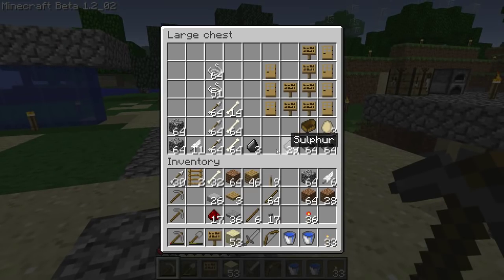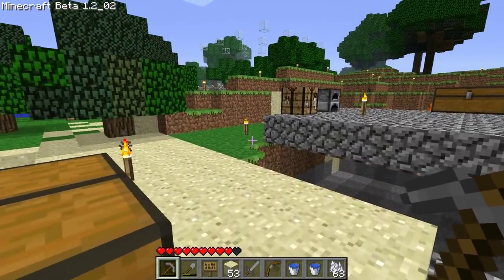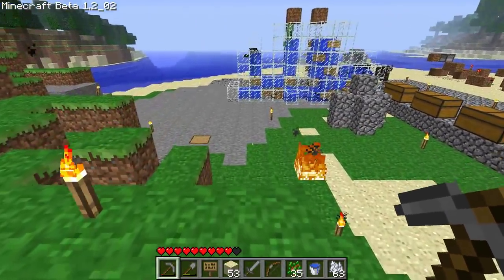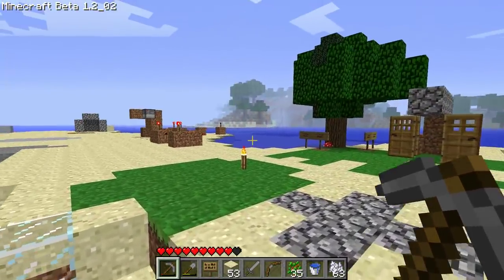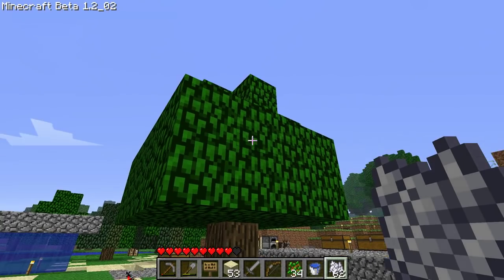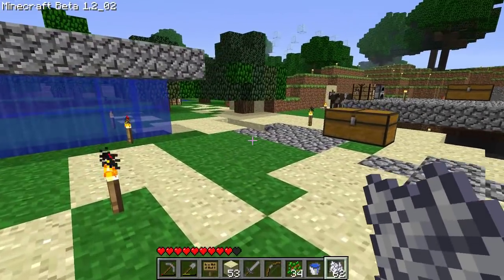We're going to be researching things this episode, and one of the first things I wanted to check out is this bone meal deal. I've heard — I haven't tried it yet — I've read that you can use bone meal to instantly grow trees and wheat. So I want to experiment with that first, starting with the trees. This looks like a good spot to plant the tree. I've heard you need to stand back otherwise it can suffocate you. Yeah, that's pretty cool — so that worked.